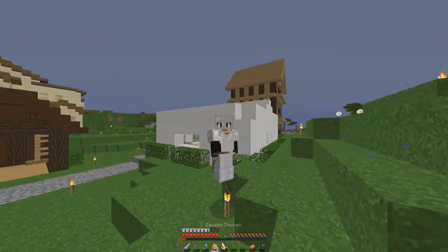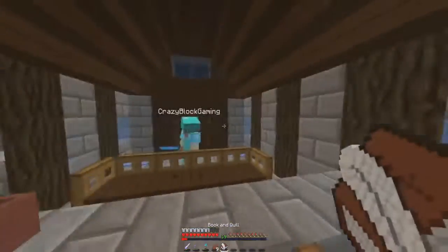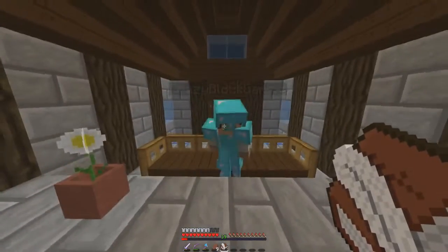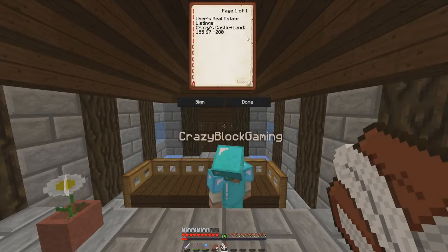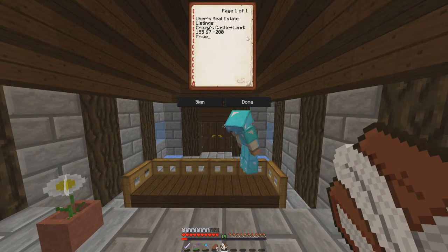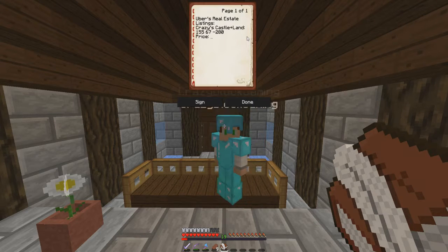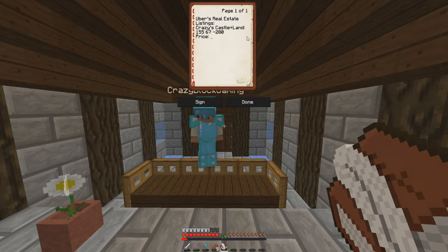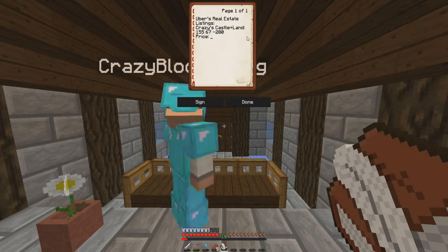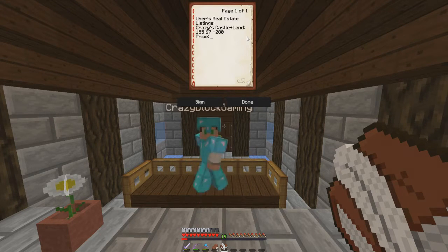We're going to be streaming strip mining later, but first we hop into a clip with Crazy. We're here talking about a business deal — close the door so no one else can hear. I've seen your castle over in the desert and I contacted you earlier like, 'yo, are you up to sell?' and you said sure. So now we're negotiating the price — the land and not just the castle.